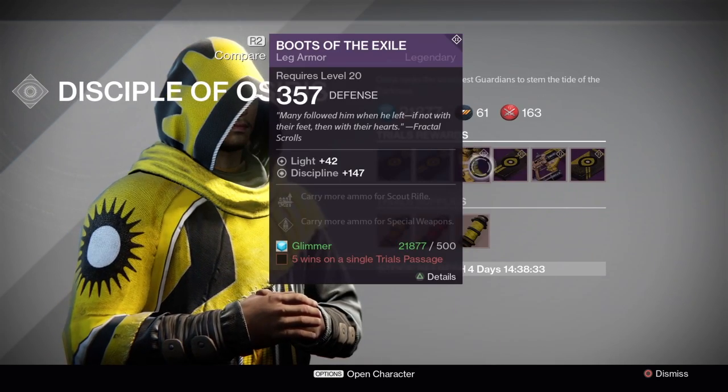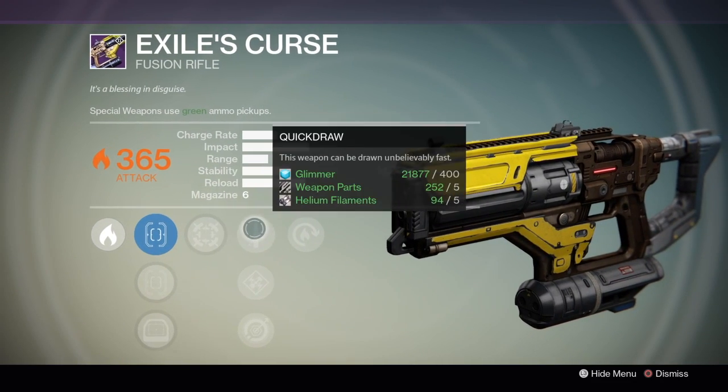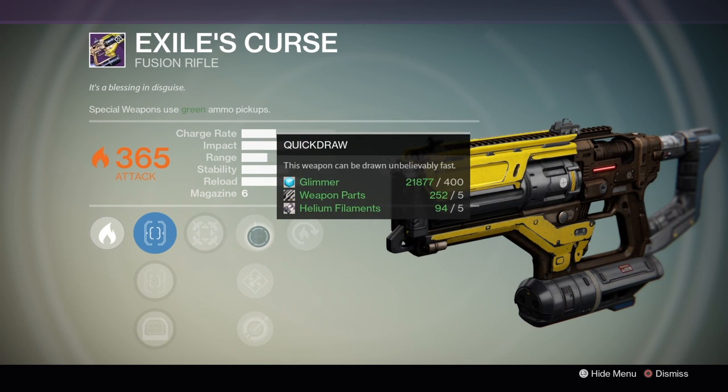I want to go back to the scout weapon really quick because it looks pretty good. It starts out maxed at 365 damage, it has solar burn, the impact is pretty good as well as the reload speed, and it has some pretty good enhancements that can be put on it like single point sling, faster reload, and quick draw.